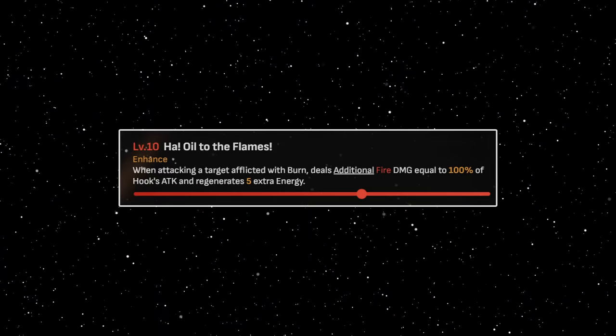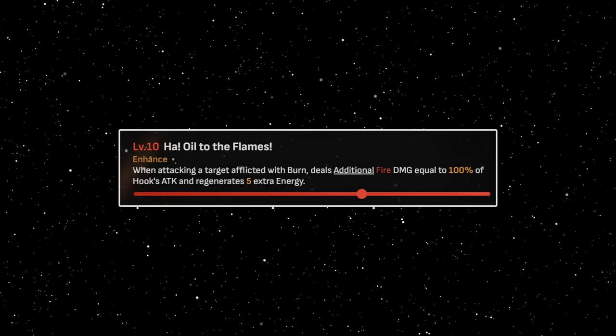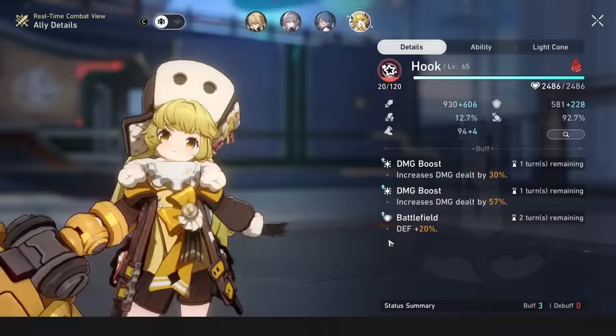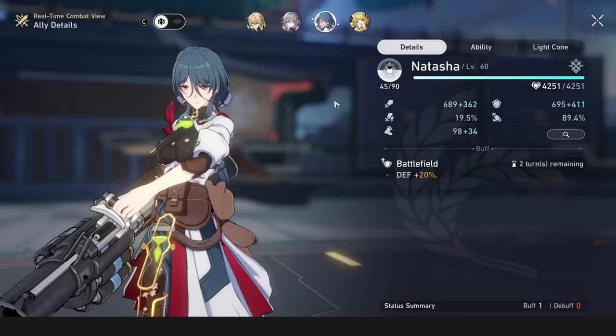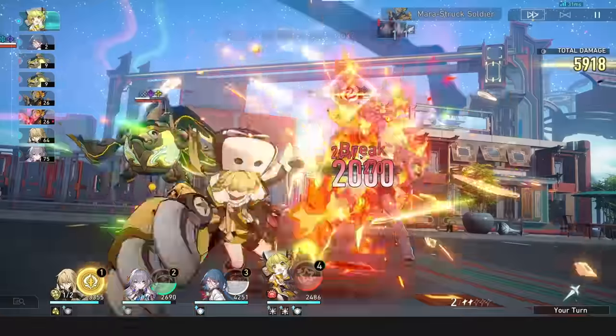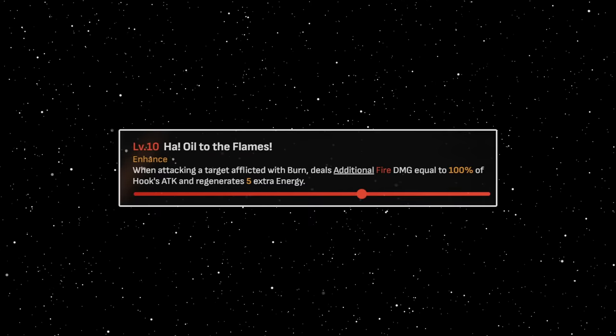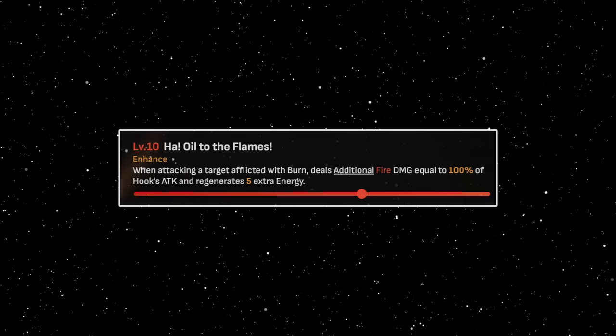Hook. Hook's talent is a great source of bonus damage and energy necessary for her max potential, and it requires burns on targets to activate. However, her skill applying burn won't activate it, so you'll need to apply burn beforehand. One thing though: if she breaks using her skill, it will apply burn before the skill, and thus her talent can be activated. Another thing to note is her talent works with AoE, so her skill can technically generate 45 energy if she hits 3 burned enemies.